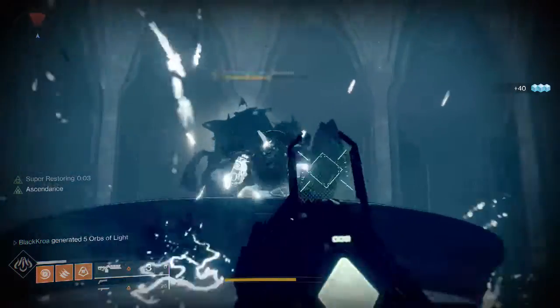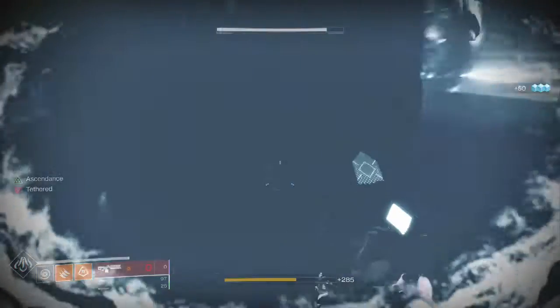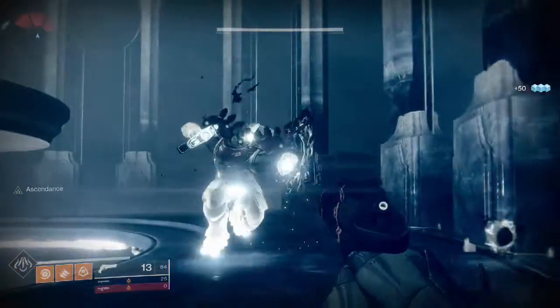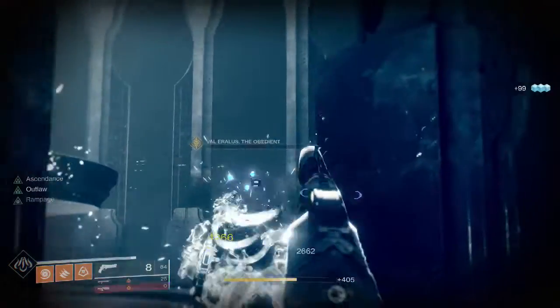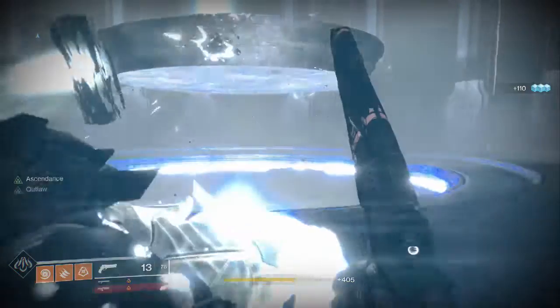Shadow thralls are one thing, but we also have a boss which is very much likely the Lake of Shadows boss - there he is. Let's use our Blade Barrage and try to get some of them - that took down half his health, that's pretty good. He took away all of our super but that's not a big deal. We'll take him down - once he's defeated everything else will despawn and the chest will appear.